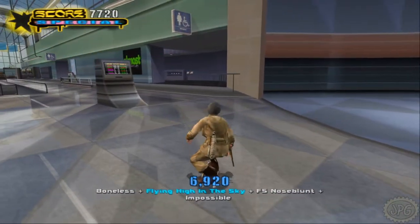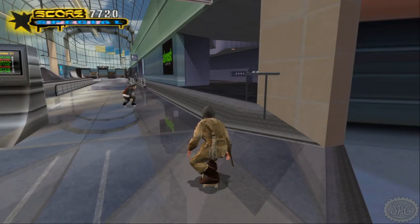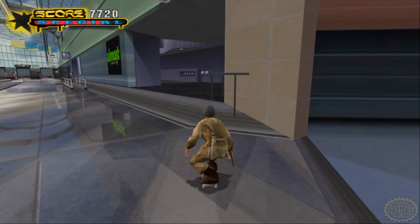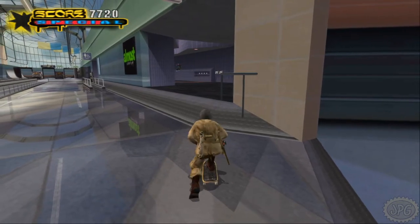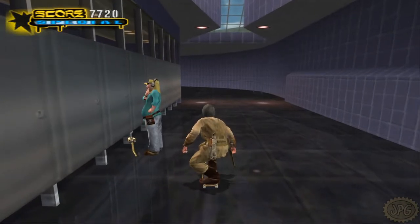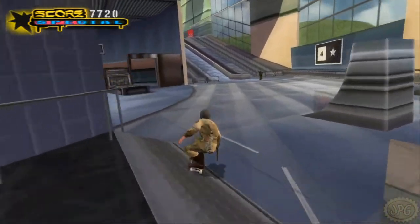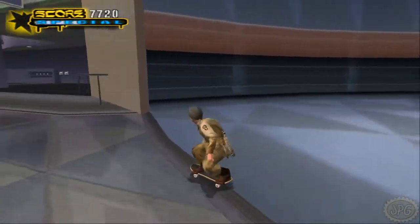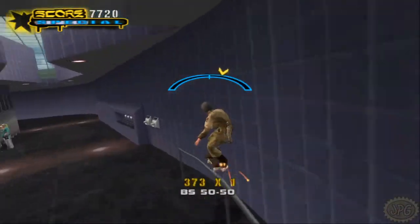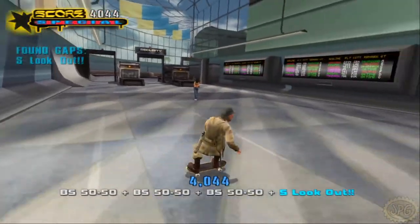We have a gate sign up there and some more departure screens that make little launching ramps. We do a lip trick for 'flying high in the sky.' Now much like there was a men's bathroom, here is one for women - and much like we did with the men's bathroom, we are going to be grinding the rail in, jumping, grinding, and landing in a grind on the rail out for 'S lookouts.'